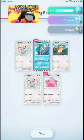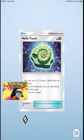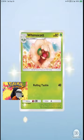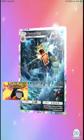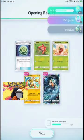Gyarados. Nice. IR could be good — a lot of energy to attack her.